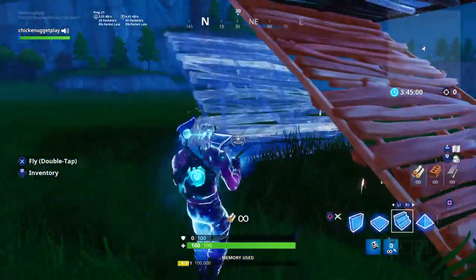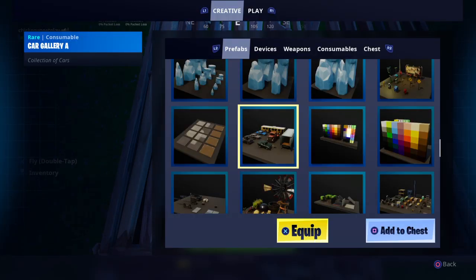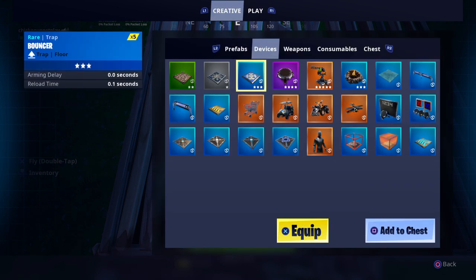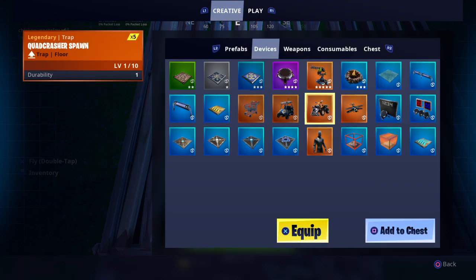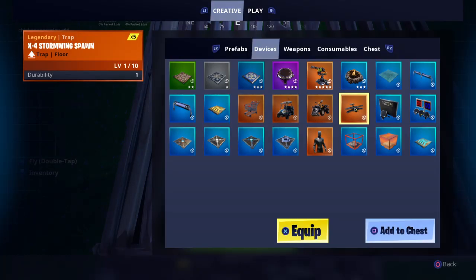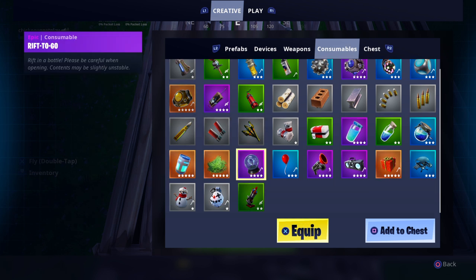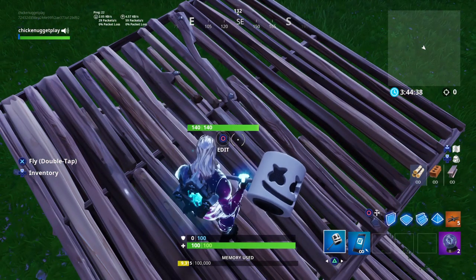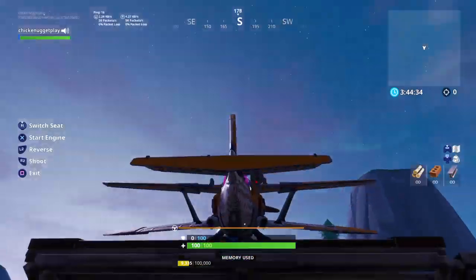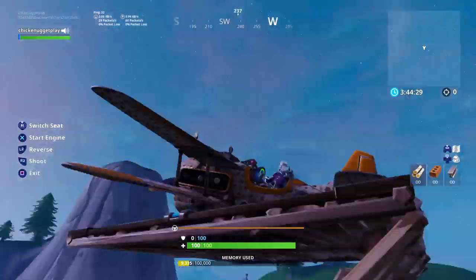I accidentally fell. Then you're gonna go to Things and get a plane. You're also gonna want to go to Consumables and you'll see the Rift to Go — I'm just gonna put two. So now I'm gonna put a plane here and fly it. Whoa, okay, that's weird.